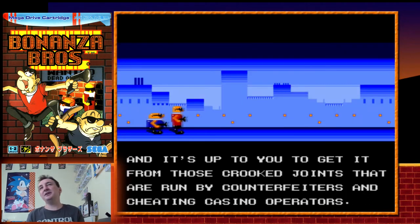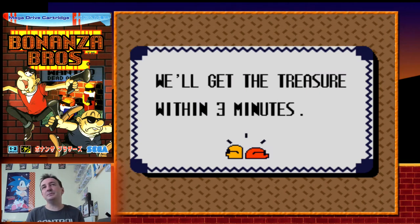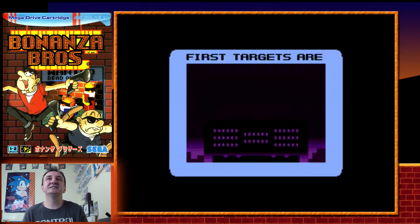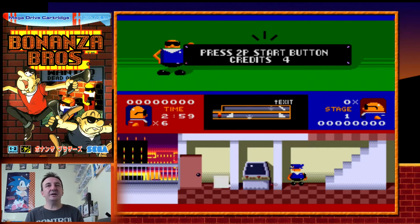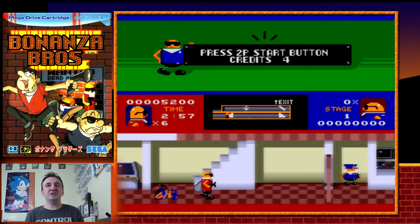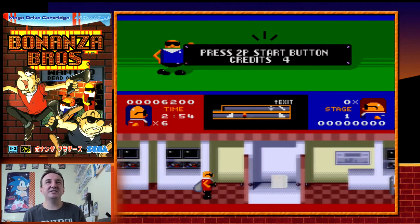It wasn't until '92, '93 where they really started to get a grip on the machine and what it can do, having bigger, more ambitious games being released on the system. Really simple target — very easy level, this first one. I'm still going to mess it up though, I bet. So you don't actually shoot the bad guys, or the good guys in this case — you just stun them.